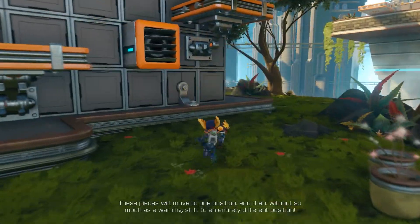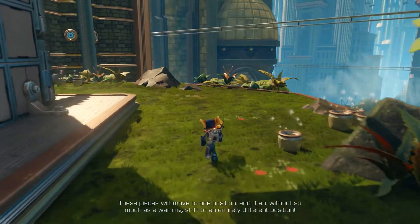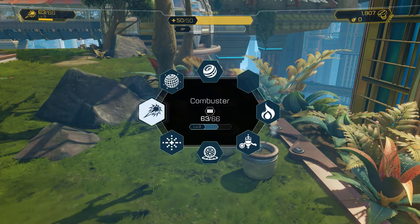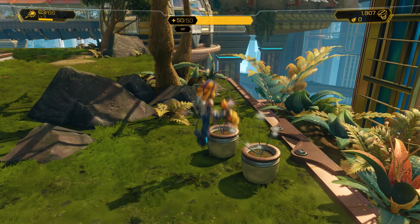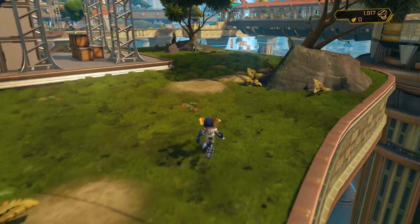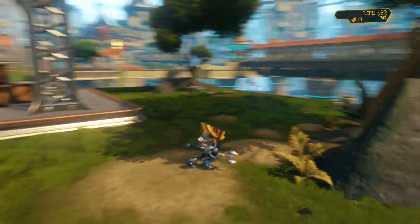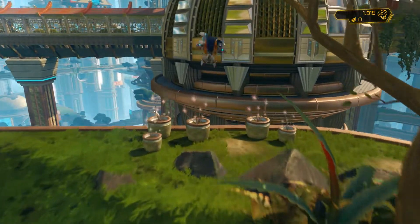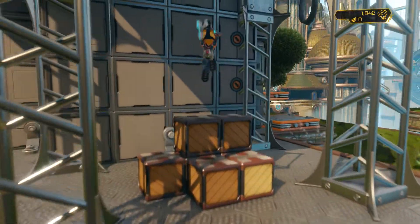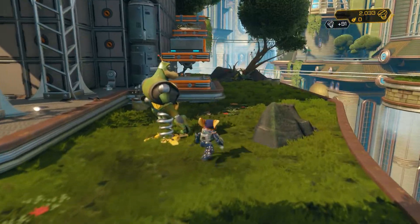There are some boxes around here, go ahead and break them to get some extra bolts. Remember you can jump and hit the ground and it'll hit stuff around you — with the square button, there we go. Sometimes they'll reveal hidden stuff too. I'm thinking maybe like these dirt patches — sometimes there'll be hidden bolts. It kind of hits everything in a nice ground pound area, splash damage AOE type deal, so you don't miss anything.